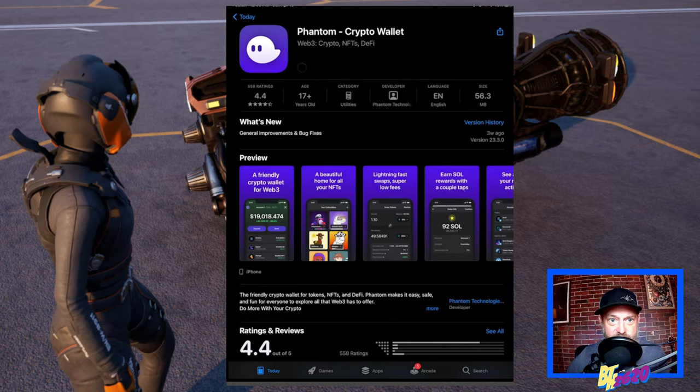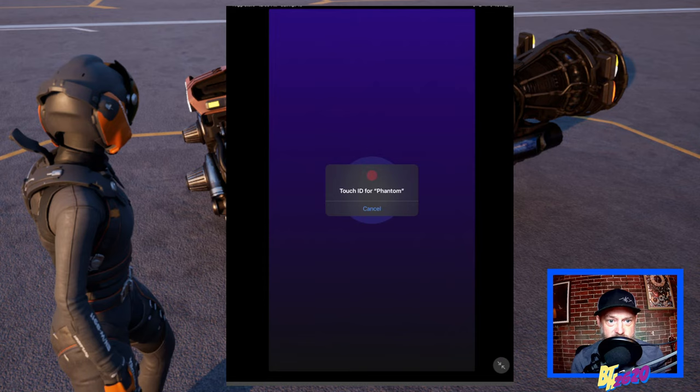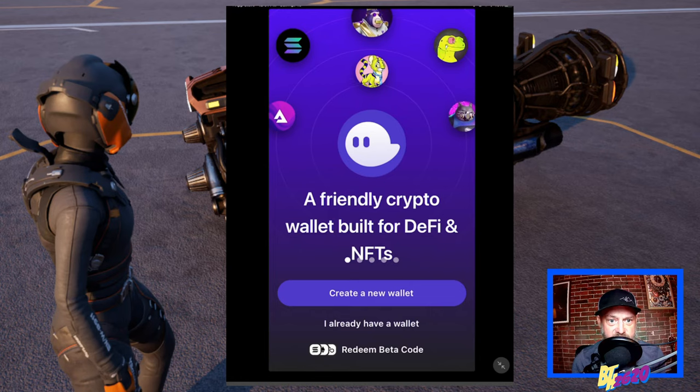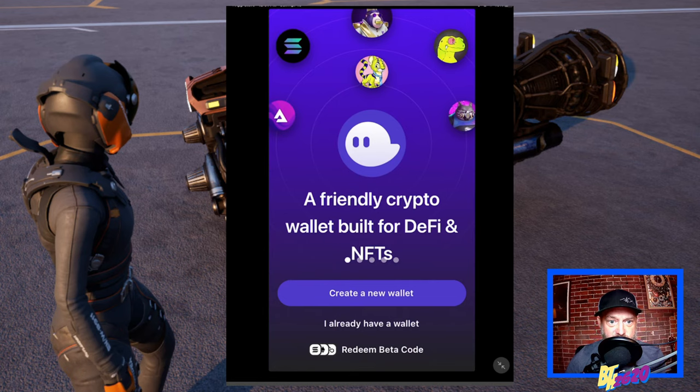I had downloaded Phantom before on my phone, but we're using this iPad, so we'll hit download and let it install. Now we can open the Phantom crypto wallet. I'll enter my passcode since thumb ID isn't cooperating. What we're going to do is create a new wallet — we're assuming you have not had a Phantom wallet before. If you did, you'd hit 'I already have a wallet' and enter your key phrase. But we're going to create a new wallet and hit that button.